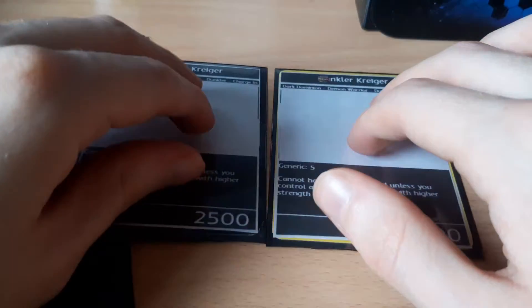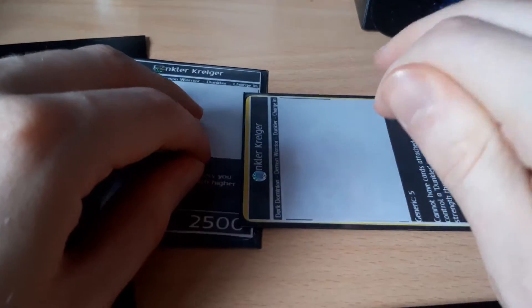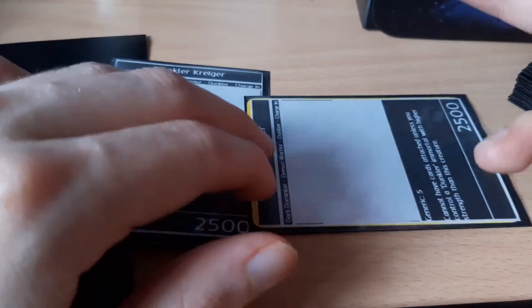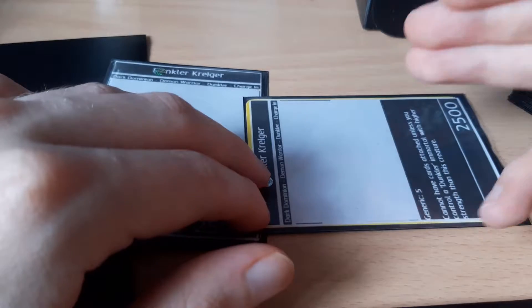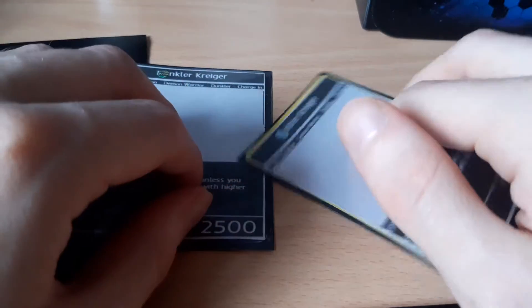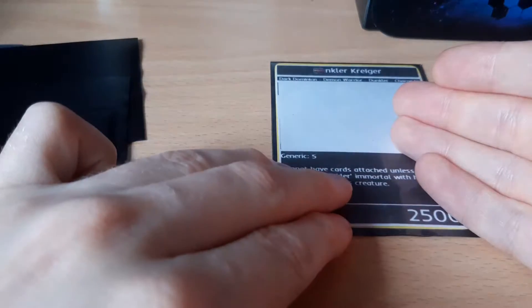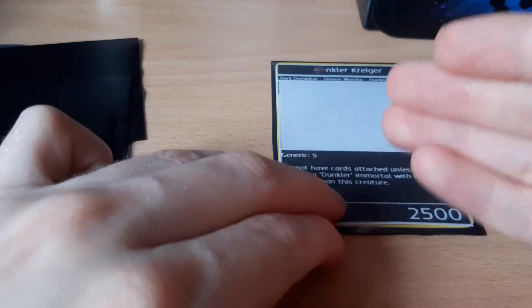To attack with a creature you simply turn it sideways and declare the target. If your strength is higher, you hit. If their strength is higher, they hit you. If both are equal, nothing happens.